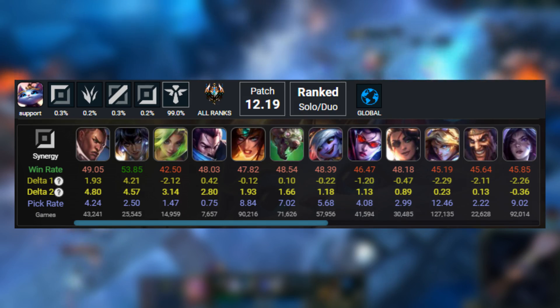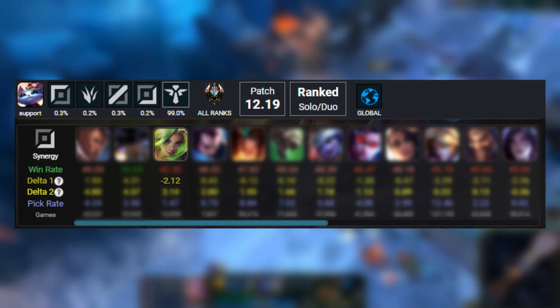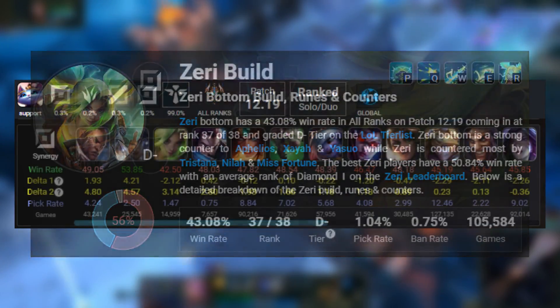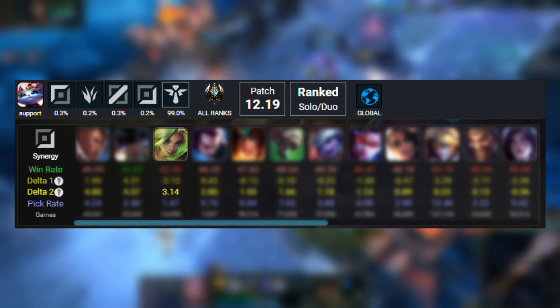This is very useful because delta 1 on duos ends up being very biased against low win rate champions. For example, Yumi plus Zeri has a delta 1 of negative 2.12, even though they actually have great synergy — this is because Zeri has a very low win rate in general. Their delta 2, on the other hand, is 3.14, which makes way more sense, and it's actually the third highest among ADCs for Yumi.